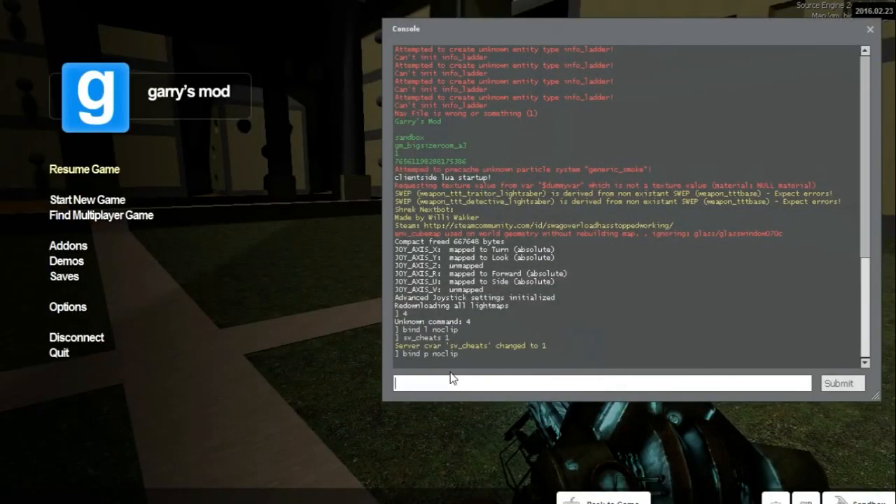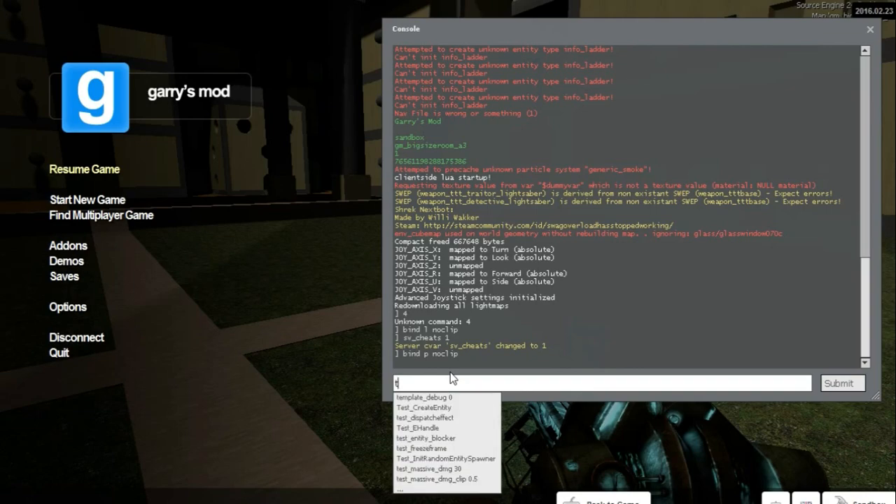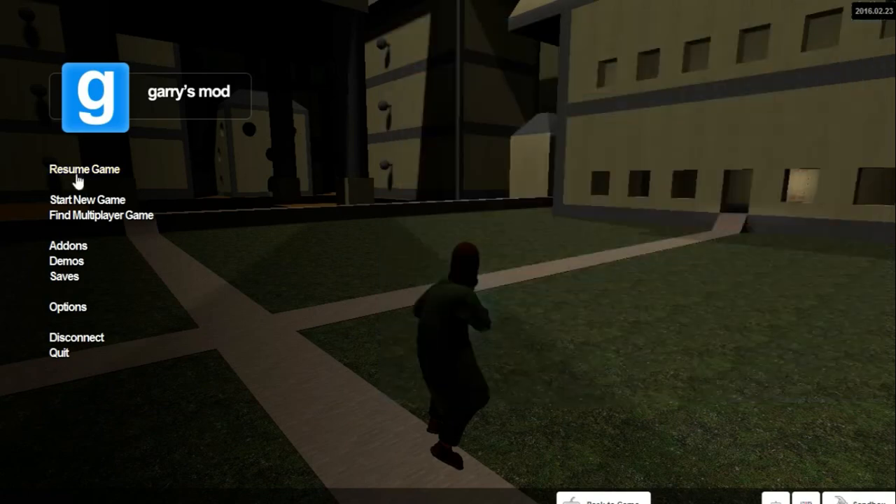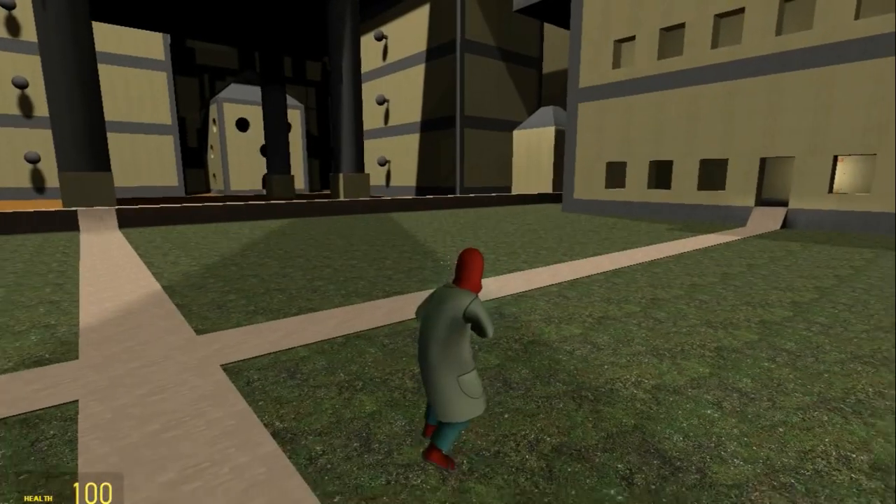And to make this a lot easier, you will simply just type in third person, or use the key from my last tutorial to go third person. And this does make it a lot easier.